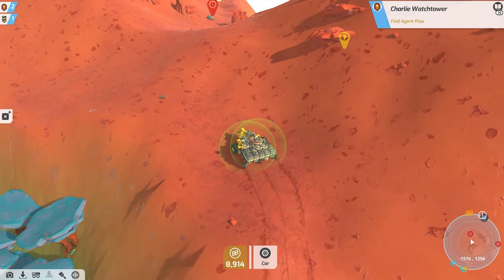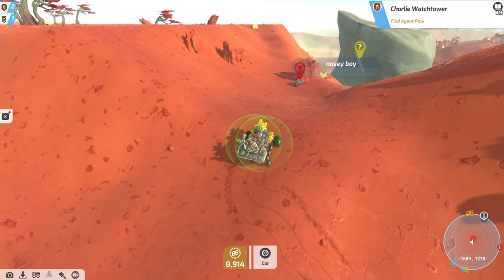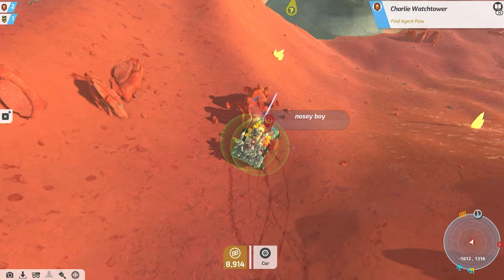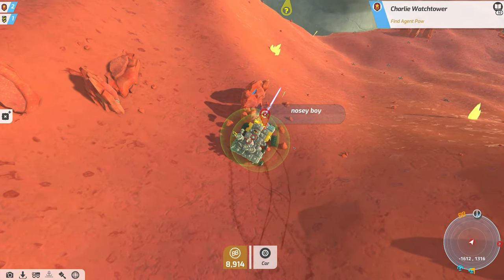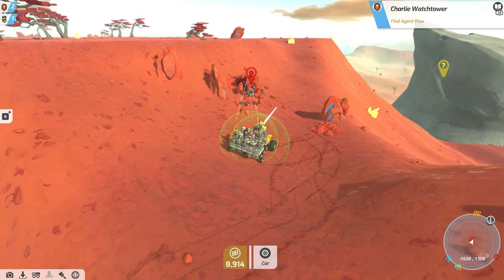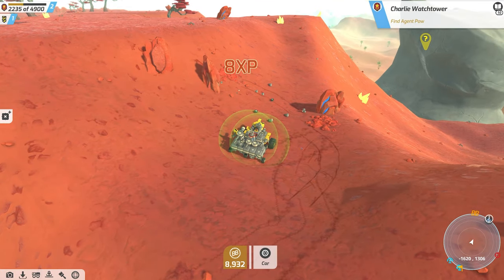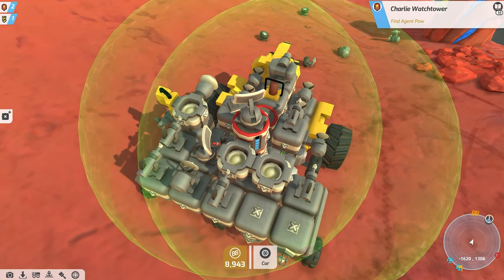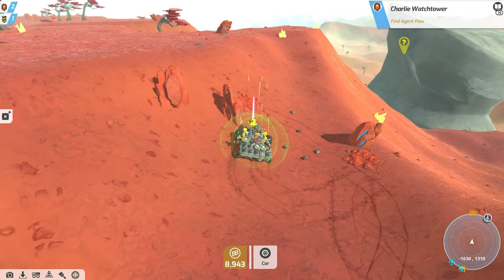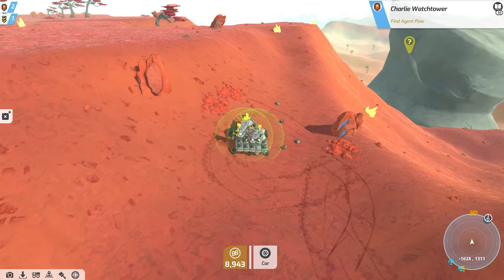Uh oh, there are some bad dudes over here — what's he shooting at, is he shooting at me already? I'm just gonna cram him — he is not going down easy! Why is he so hard? Steal all your weapons. Looks like our new destination is just right over there — let's take this thing. There we go, I think we just got some resources.